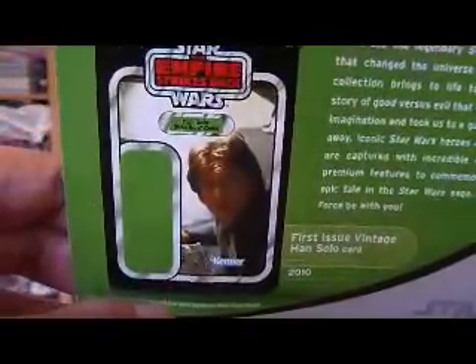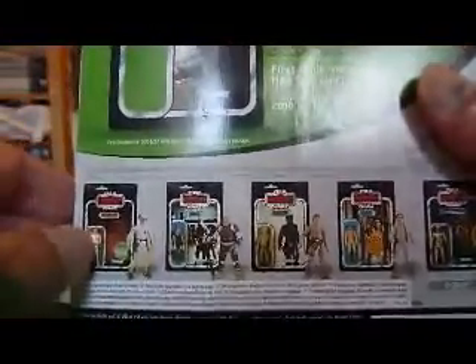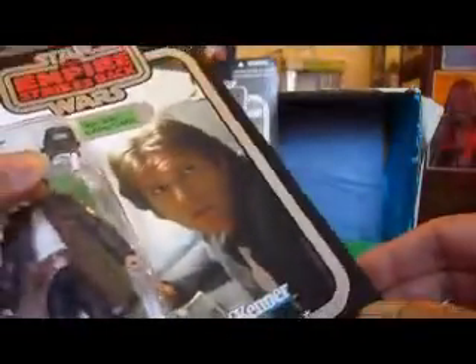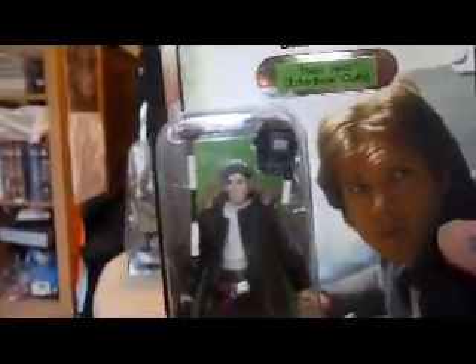On Hoth. And you've got the picture on the back — it says first issue vintage Han Solo card 2010. And then you've got at the bottom all the other figures in the wave. I've got the Dengar coming as well; I don't know what's happened to that. So that should have come with these four figures: Luke Bespin, Leia Hoth, and C-3PO. Most of the Wave 1 ones came with this foil, so I've got the Rebel Effect strike around the card. That's your Han Solo in Hoth Echo Base outfit. Nice card.